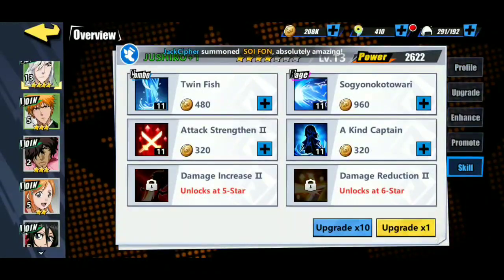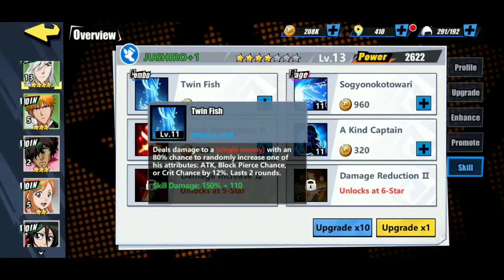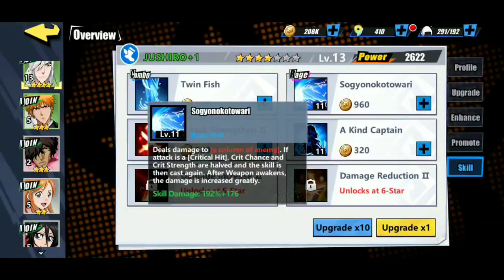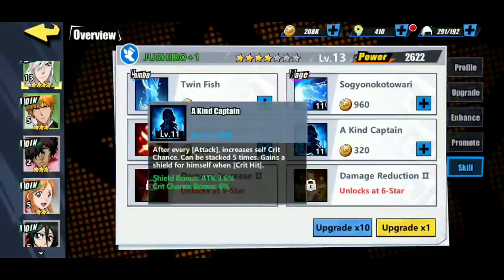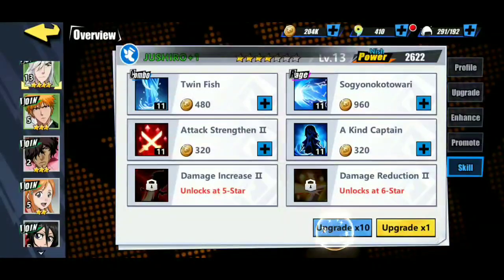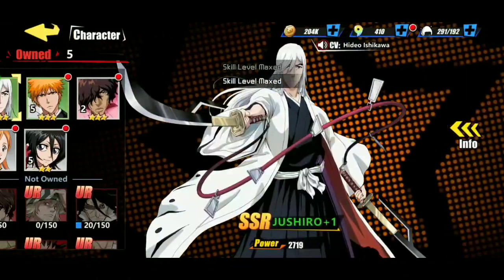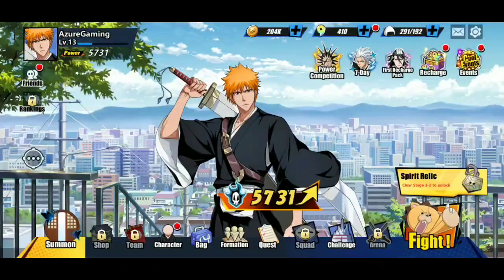Looking at his skills: Twin Fish deals damage to a single enemy with an 8% chance to randomly increase one of his attributes — block, attack, pierce chance, and similar. Passively increases the character's attack by 8%. Also deals damage to a column of enemies. He's a really strong captain-level character. Really happy with the Jusuro pick-up.